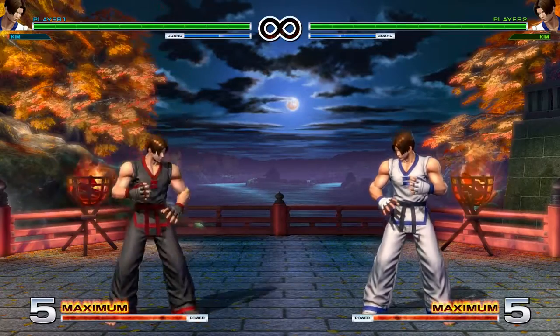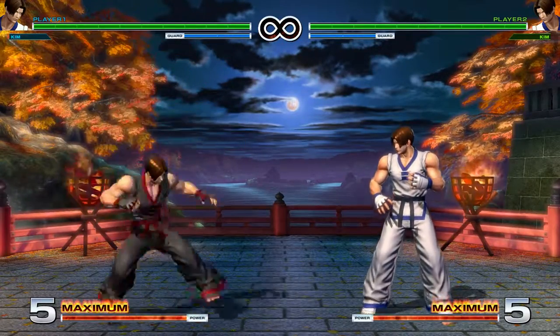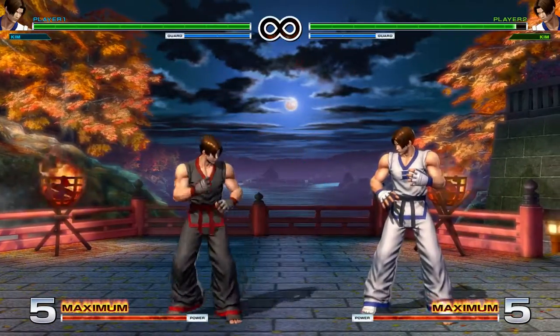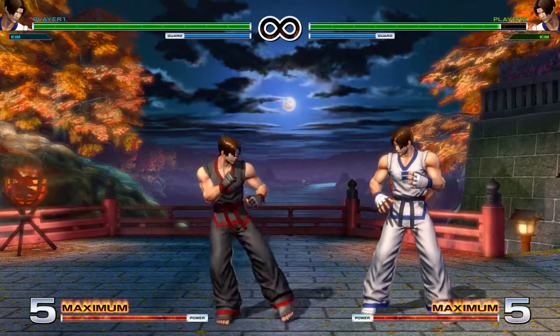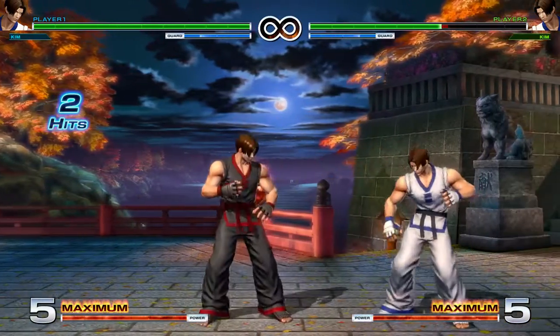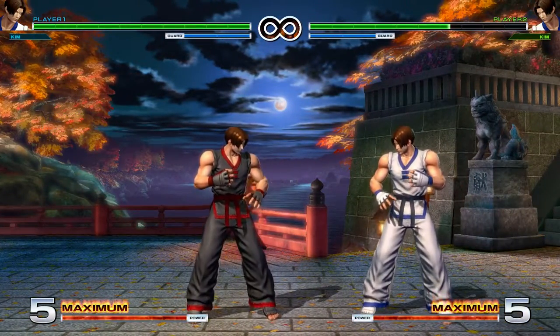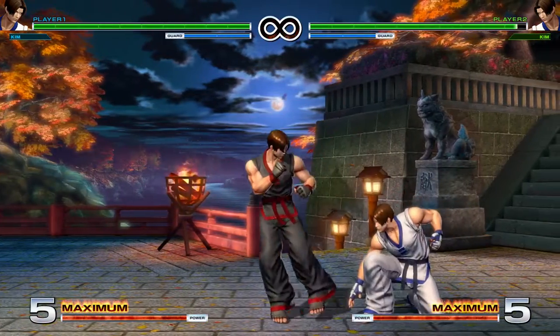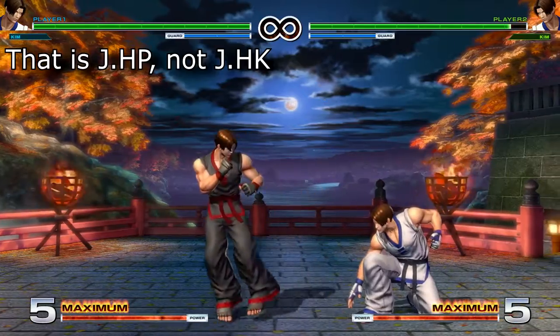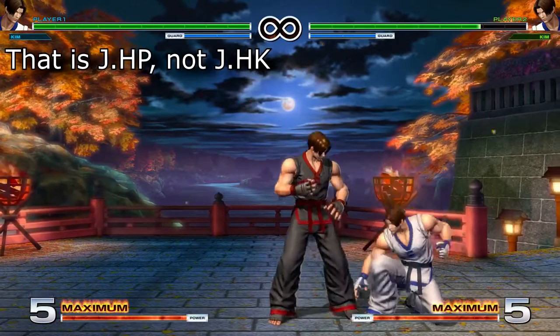Next we've got Jumping Normals: Jumping Light Punch, Light Kick, Heavy Punch, and Heavy Kick. You're probably not going to be using Jumping Light Kick too much. Jumping Light Punch, Heavy Punch, and Heavy Kick are all usable as regular jump-ins. You can get anything you want off them as long as you time it right. And they all work as Short Hop-ins as well — they won't whiff on Crouchers. You can just use Jumping Heavy Kick for both Short Hopping and regular jump-ins. It's pretty good.